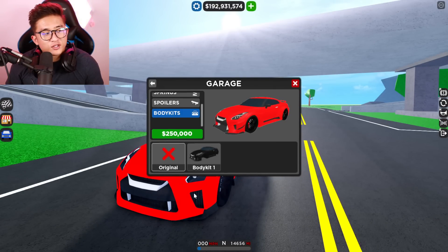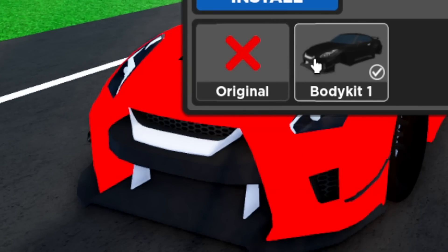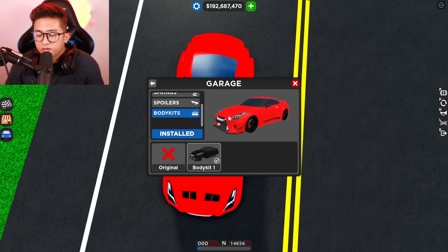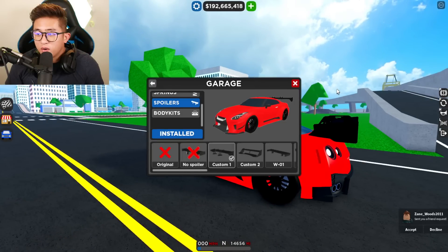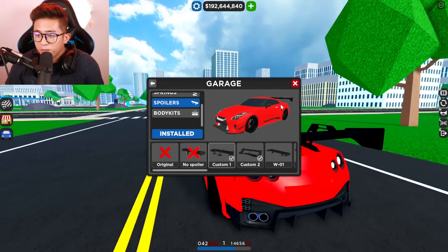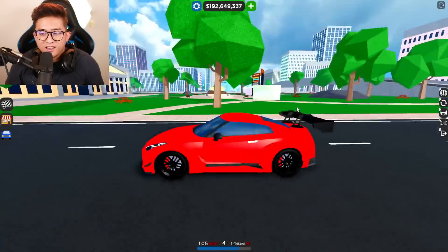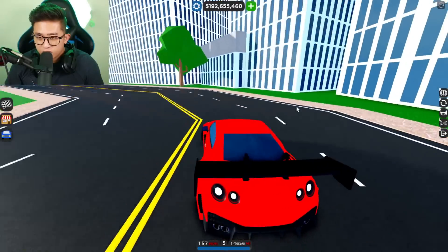Pay attention to this area right here — $250,000 body kit. Just like that, look at the big difference! Let's install it — boom! Oh my goodness, probably one of the best body kits ever. It has vents on the front, and on the back we can slap on that huge wing — oh my goodness, that is so sick! Or we can go with a slightly more low-key wing, which is still massive. I like this one a lot better. This is probably the best body kit in the game right now.